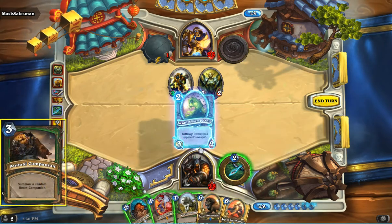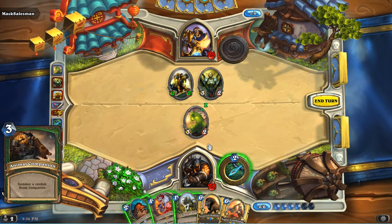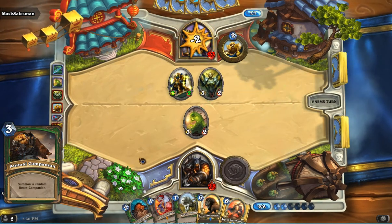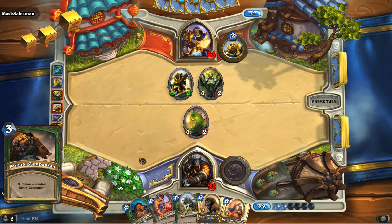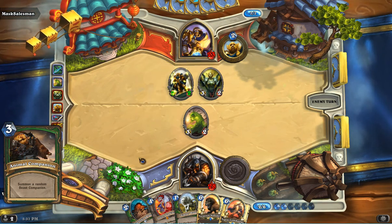Then we've got Animal Companion again — it just works great with Hunters. This is one of my favorite Hunter cards; I think it's really strong. I don't think I would want to be without this card. Three mana — any of the three beasts is really good. And if you manage to get Misha, it's just incredible.